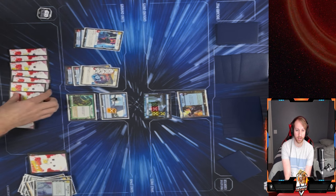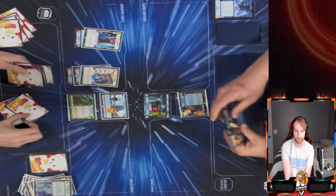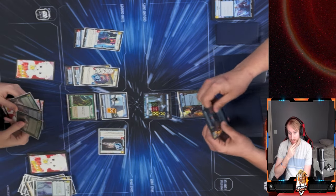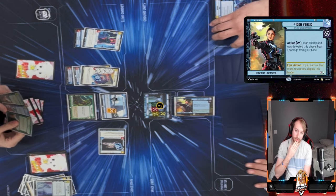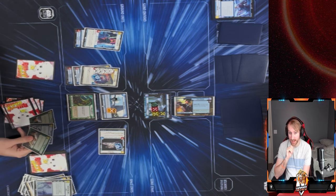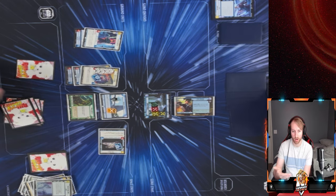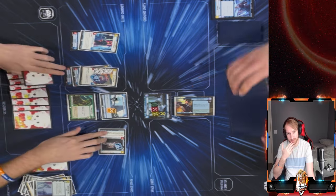He heals, kills Chopper, and mills more — he doesn't even need to heal because I have no threats. My deck is looking very thin. He uses removal so I can get the Ghost out and potentially get some damage going. He heals one. I take initiative and deal five damage to his base, but it doesn't really matter — if he has Vigilance in hand he just heals it right off and mills me down to no cards.